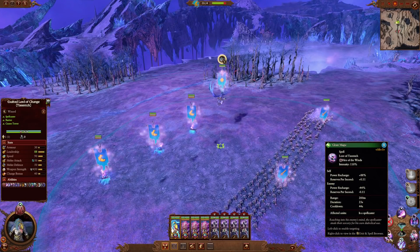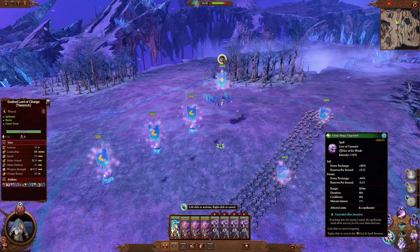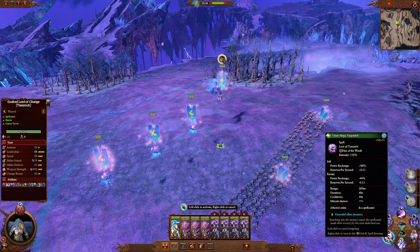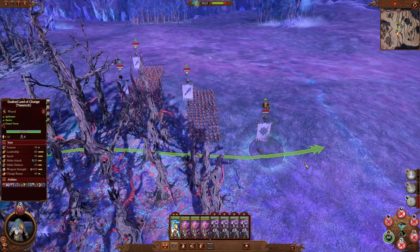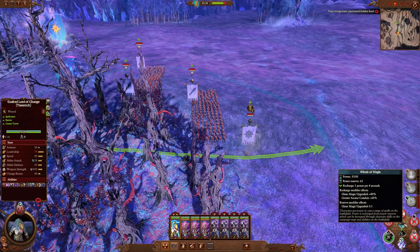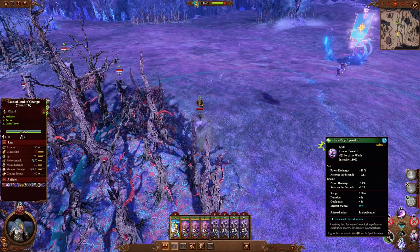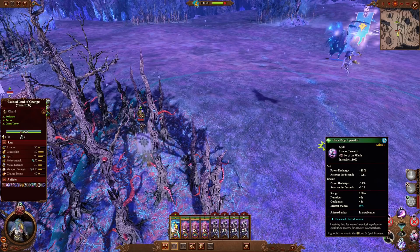Next we have Glimpse of Glory — rather interesting, as this is specifically used against enemy spellcasters. It applies a debuff which reduces their power recharge and reserves per second, whilst also increasing your own power recharge and reserves per second. The best way of explaining it: you're basically stealing their winds of magic. You can also extend the duration when overcasting it. Since Warhammer 3 has a lot of magic, you want to take away their magic so they can't do too much damage, and use it yourself to cast more spells — winds of magic is a very powerful resource on the battlefield.